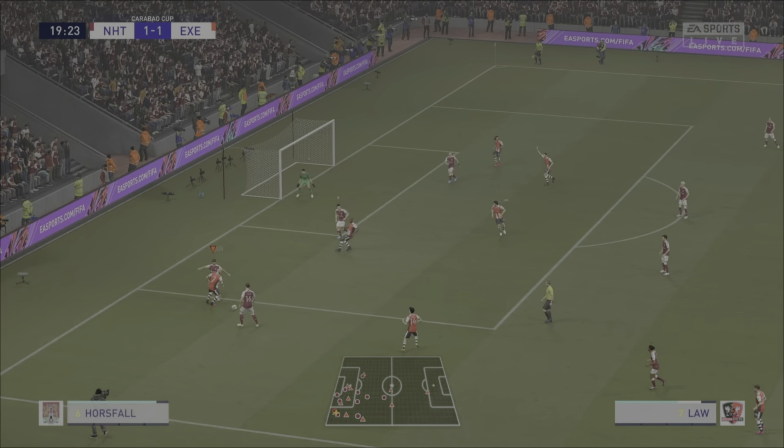Bowman will take it, and he's rattled the bar straight down the middle — eventually back to Southwood's arms. Here's Law, good ball through, Bowman, back for Law. Law finishes it well, Sheehan went to ground there. Bowman one step ahead of the centre-back, finding Law, who can put it in the back of the net for Exeter.